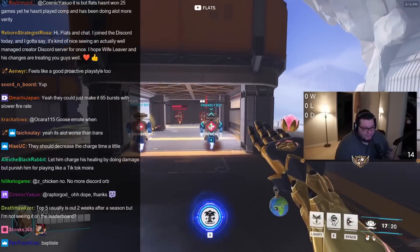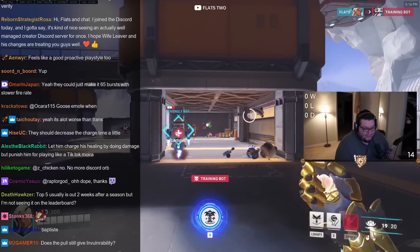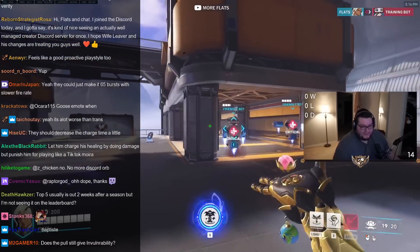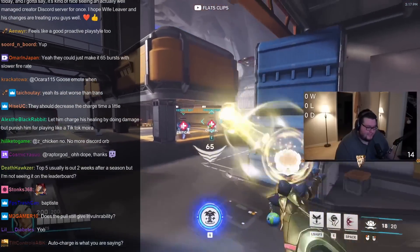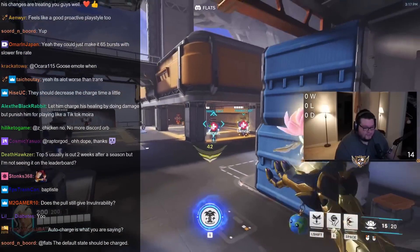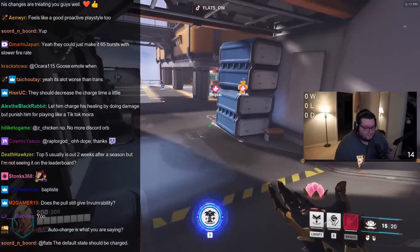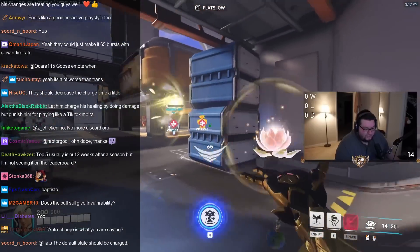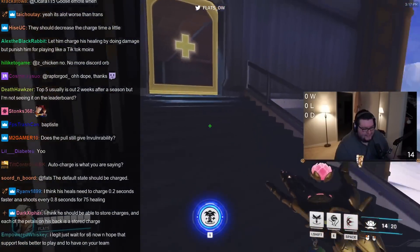Let's say somebody on my team starts taking damage. I do a little bit of DPS, they get to half health, then I swap to heal — half a second to charge it and they might already be dead. You could say, what about the pull? I guess you could pull them out of the fight, but you can't pull everybody out of the fight at all times. So an auto-charge feature, instead of having to charge it yourself, might be the best way to make Lifeweaver an intuitive hero to play.